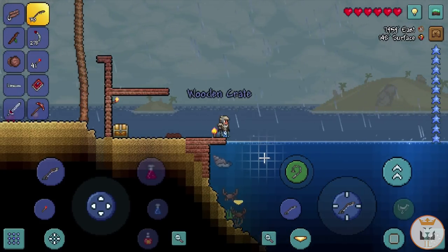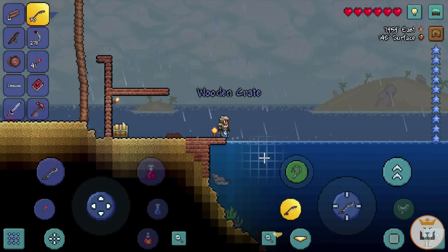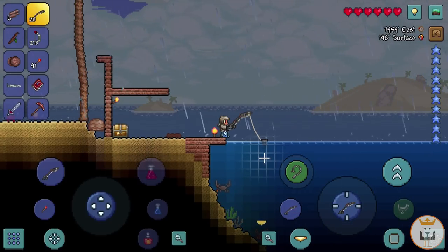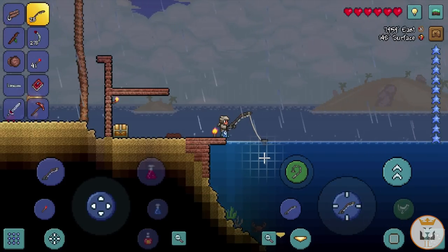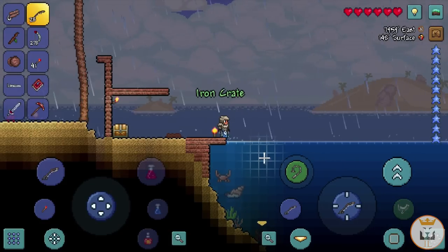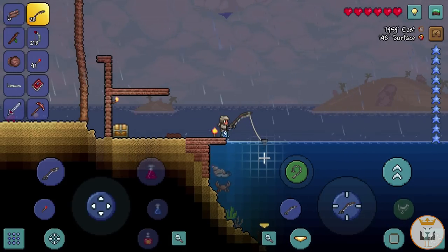I think it goes from wooden crate to iron crate with more types after that. Another wooden crate — we're saving them for hard mode. More trouts. I'm wondering: is there any point saving crates for hard mode? In hard mode we can make a better fishing rod, get better bait, and with better bait farms it'll be easier. Better fishing rods give better crates too, so maybe waiting makes sense. Another iron crate!